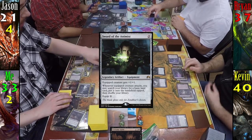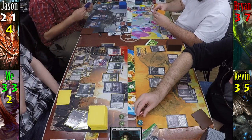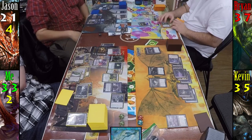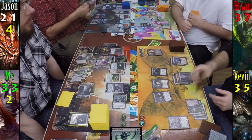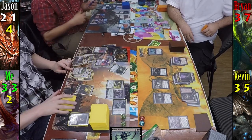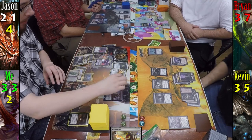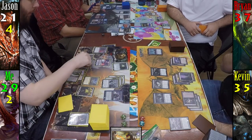I then cast Lashwrithe, and equip it along with Strata Scythe onto my Overseer of the Damned, paying four life. With a quick tally of the amount of Swamps on the field, my Overseer of the Damned is a 21/21 — and yes, we remembered that Lashwrithe only counts my Swamps. Moving to combat, Jason implies he'll kill my Overseer, Kevin reminds me he's got a Mystifying Maze, and that leaves Brian as the only one with no defenses. Overseer does 21 damage to Brian. In my second main phase, I use Liliana Vess's minus ability again to find a card and put it on top of my library.